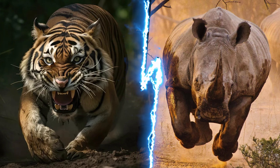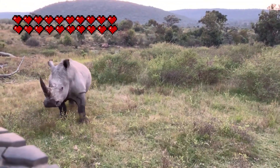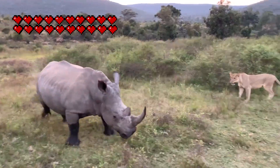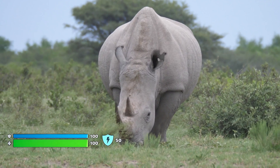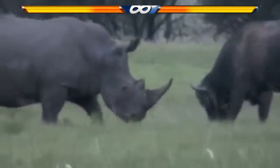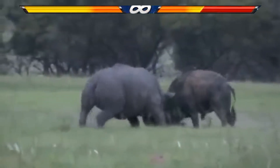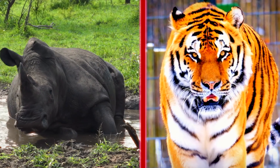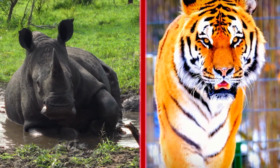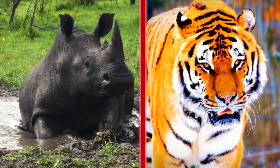Now let's look at what happens if the tiger faces off against a rhinoceros — arguably one of the most formidable opponents the Siberian Tiger could ever encounter, with a win rate as high as 95% for the rhino. The rhino has thick, armor-like skin, and the tiger's bite has little chance of breaking through. On top of that, the rhino's charge attack is brutally strong, enough to take any challenger out of the meta in a single hit. The only realistic scenario where the tiger secures victory is if it encounters a young or juvenile rhino build. Against a fully grown adult, the tiger is massively outclassed.